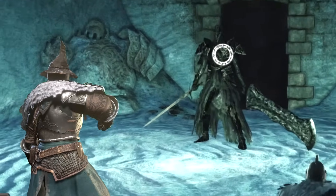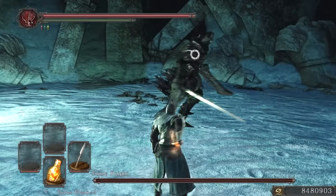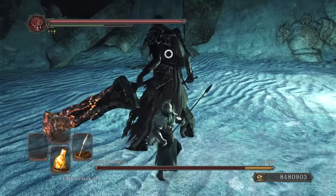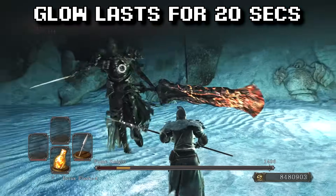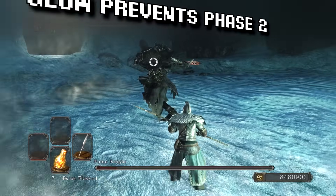Here's the known trick: his sword only glows after this vertical move. You can bait it out with heals. It has a 20-second duration, and while it's active, he cannot enter Phase 2.